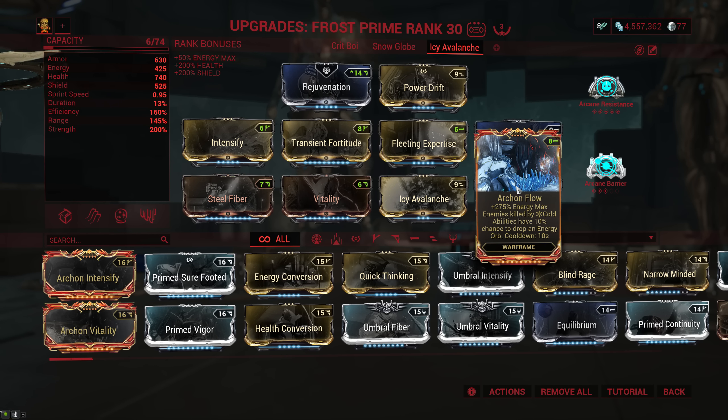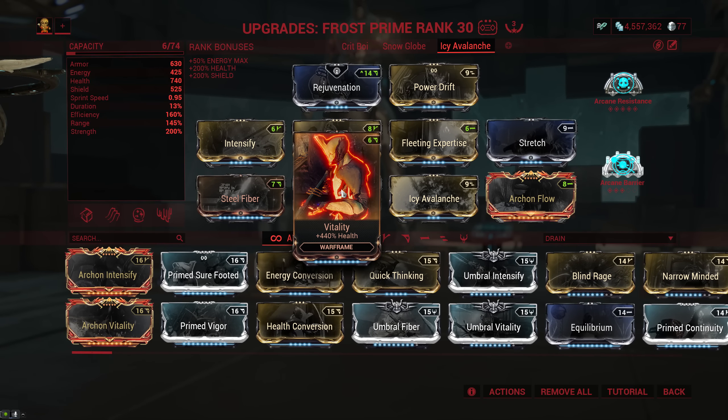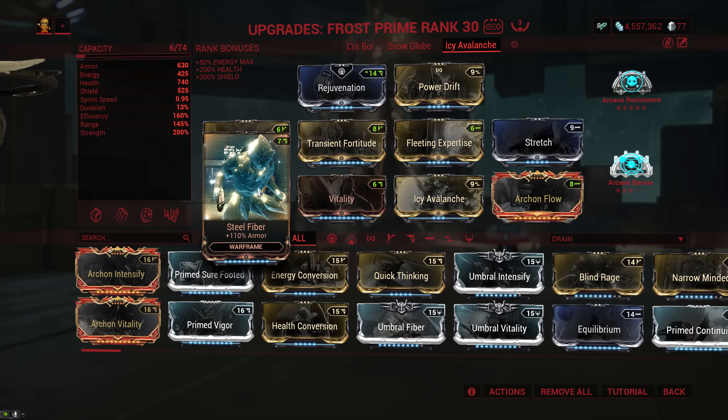Now just in case you don't know, Icy Avalanche is an augment for Frost's Avalanche that gives you 60 points of Frosty shield for every enemy you hit by Avalanche. This Icy shield is really good because it's consumed before your shields, it scales with power strength, it protects you from all status effects and knockdowns, and any ally within the range of your Avalanche when you cast it will get the shield as well. I've done missions where my entire team had zero damage taken because of this augment.